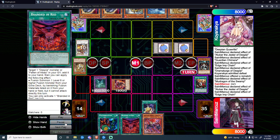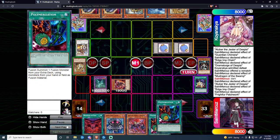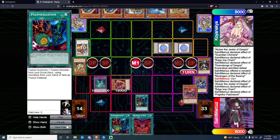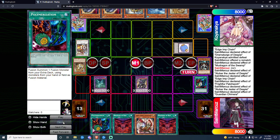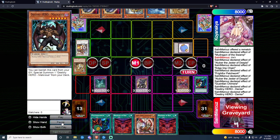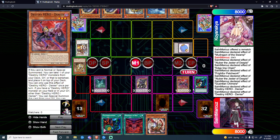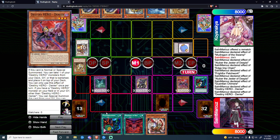We add Patchwork off the Edge Imp we just pitched, add Branded Red, continue the combo off Patchwork adding Poly and Edge Imp, then fusion summon using the Chimera package — sending Denier and Edge Imp. Draw two cards: another Branded Red and a Ghost Ogre. We summon the Denier back — though that might be a misplay. If you have a Destiny Hero in grave, you need one to special summon Denier. I missed it — that was a misplay on my part.